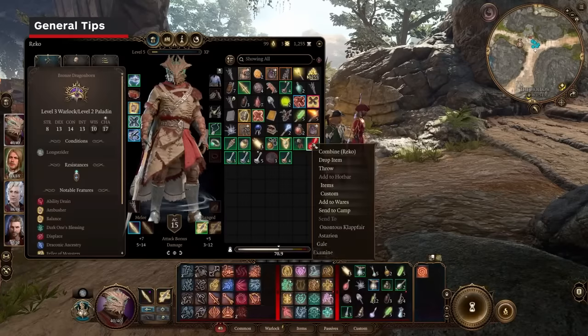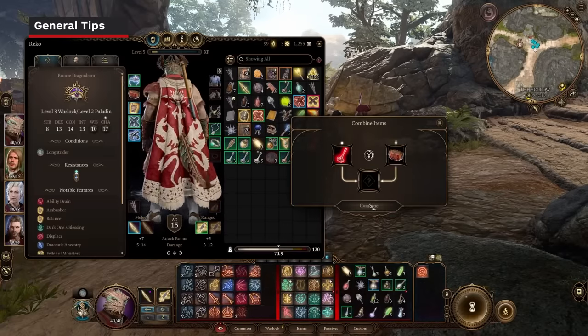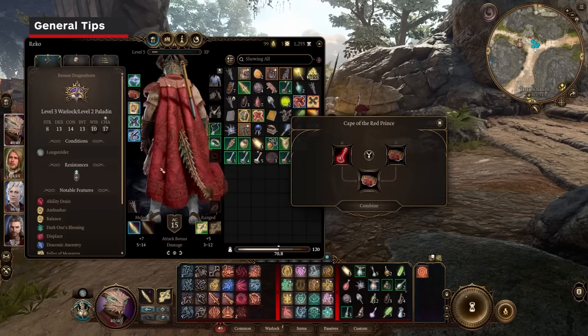Clothing color can be changed with dyes in the combination menu. And as of the newest patch, merchants that sell dyes also sell dye remover. Go forth in fashion.